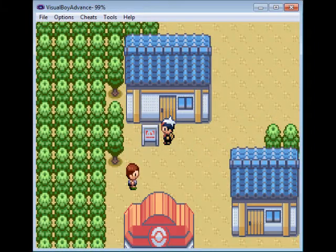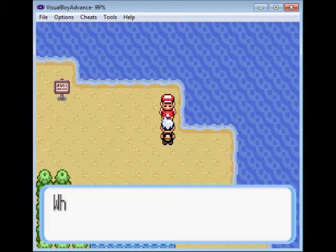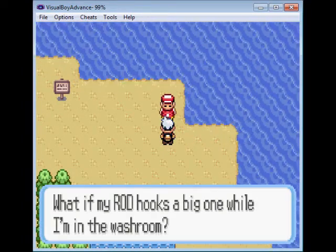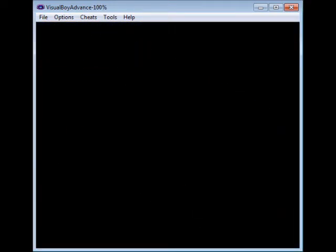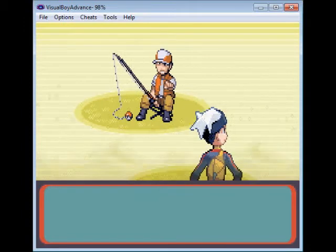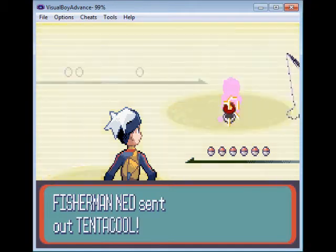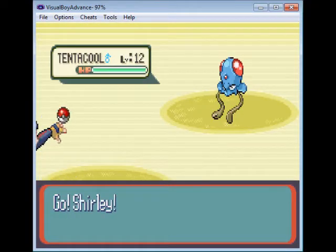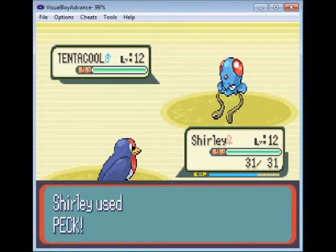That's all that ever happens here. Some trainers up here. This dude has to go pee. Why didn't he just pee in the friggin' ocean, like everybody else? God, stop being a little baby. Mr. I-hold-my-fishing-pole-in-between-my-crotch. In between my legs. In my crotch. You know what? It makes sense in some countries. Shut up!